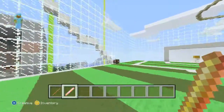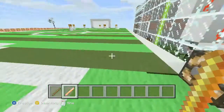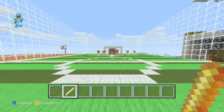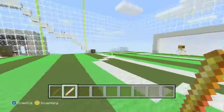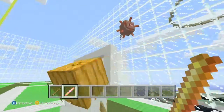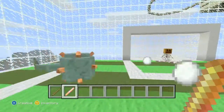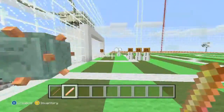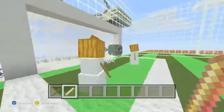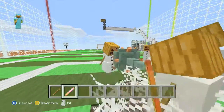Now I'm going to show you what the ball actually is - a few of you might have guessed. It is a guardian. You've got to knock him into the goals, and it's only a goal when the guardian hits the back of the net. This is a lot more fun when you have friends, but it's good with one person. There we go - the goalie scored it. When that happens, you get in behind it and just smack him out.